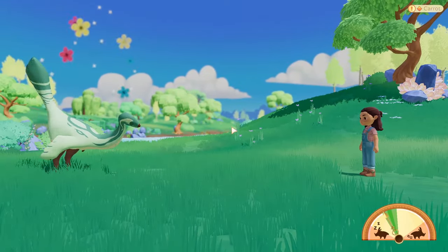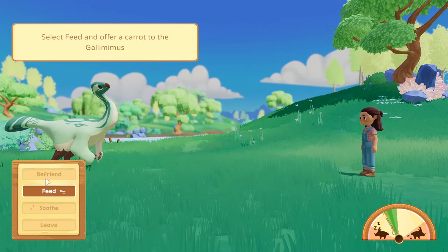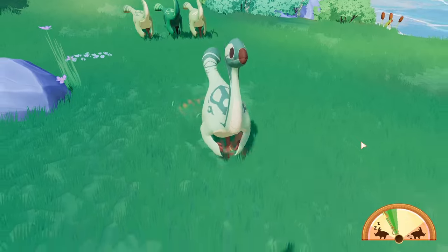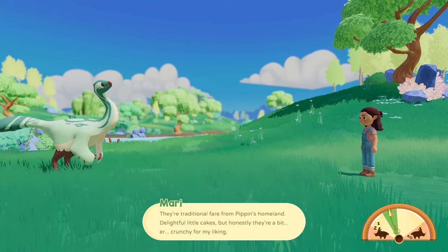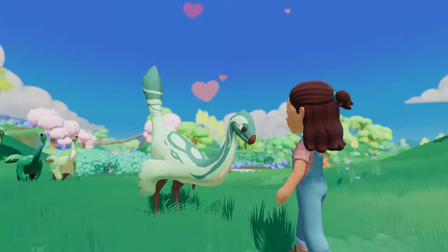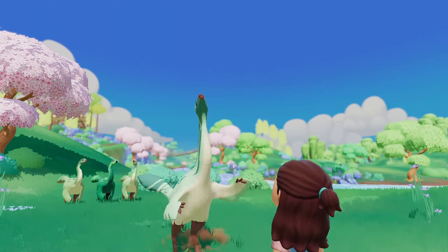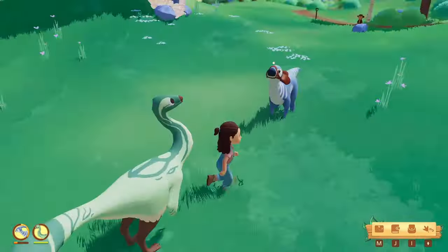I wonder why all the NPCs have their dinosaurs but no one knows how to tame them. How were they able to obtain their dinos to begin with? Anyway, the arrow is on the green area — let's feed it a poppin. And there we go, the Gallimimus trusts me and we have a new friend. We are not going to name this dino because we're not keeping them. It's a common one — I knew it.